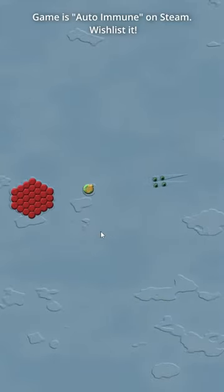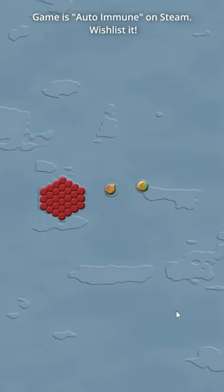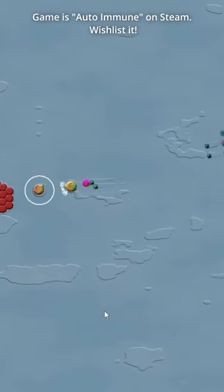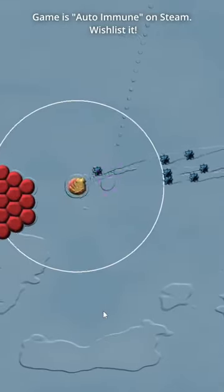This immune cell is a bomb. When an attacking virus hits it, it explodes. But wait, what are these little leftover virus bits? Here's another bomb. This one can eat the dead virus bits, which are called proteins, to get a bigger explosion.